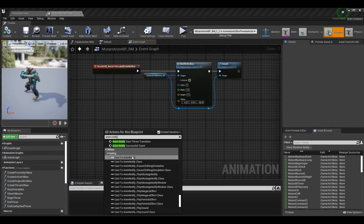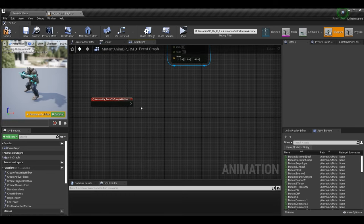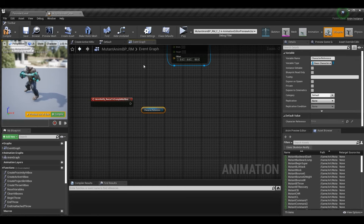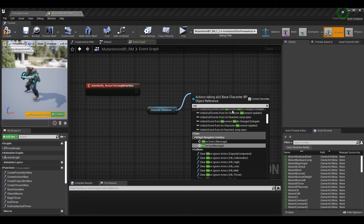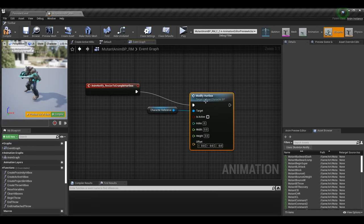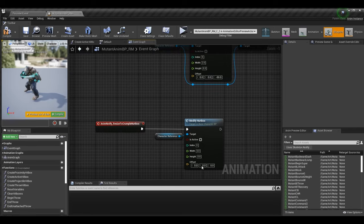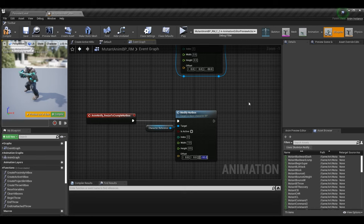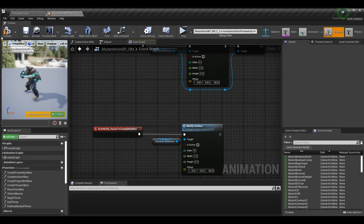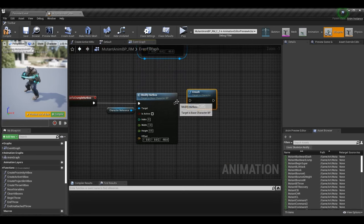To add the crumple hurtbox resize, I go to the idle to crumple start transition event and add a new anim notify called resize_the_crumple_hurtbox. Once in the event graph, searching for the event for resize_to_crumple_hurtbox, I apply the same logic as the knockdown hurtbox — grab the character reference and call the modify_hurtbox function, passing the index of the push/collision box and adjusting the size and offset values for when the character is crumpling.